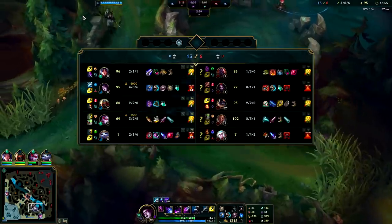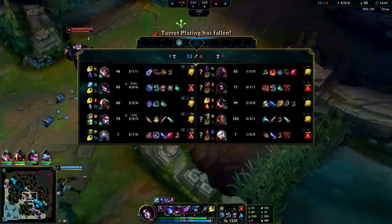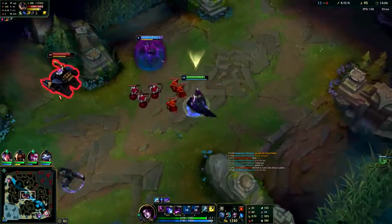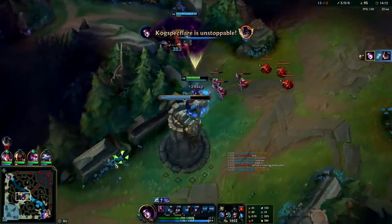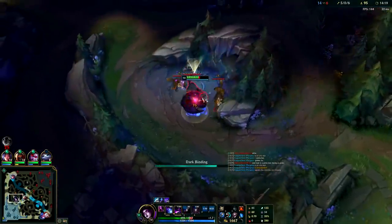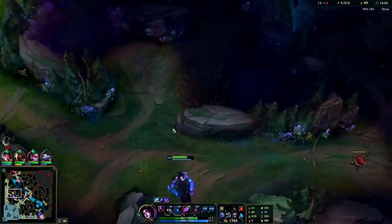We're over-ganking a bit, but we still have a lot of CS — 95 CS as a jungler at 14 minutes is pretty decent. Didn't gank Rumble. We can flash and auto him if we really need to. We're going to blue smite him and auto him — snare. He's even in turret range. Not bad. Elise mid side — let's move on to the next camp.